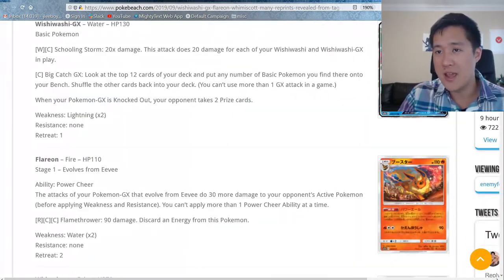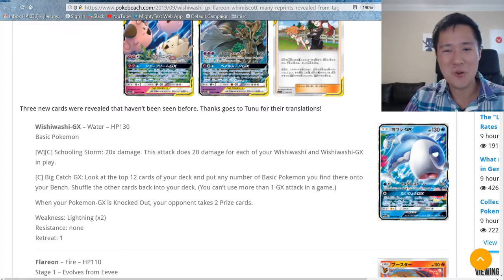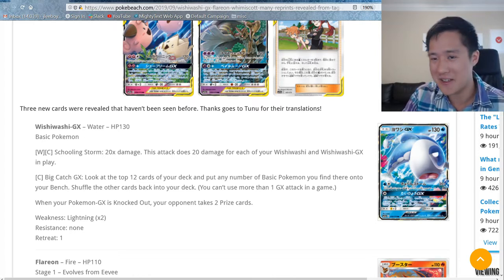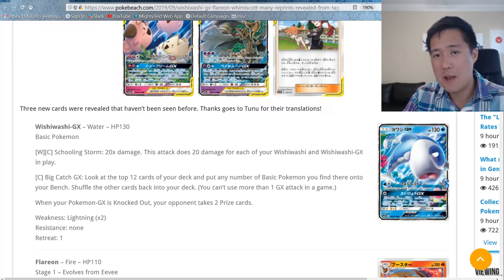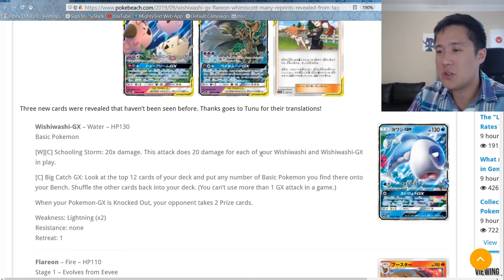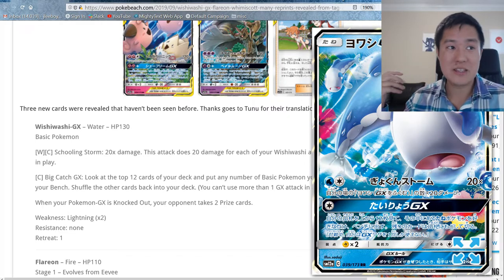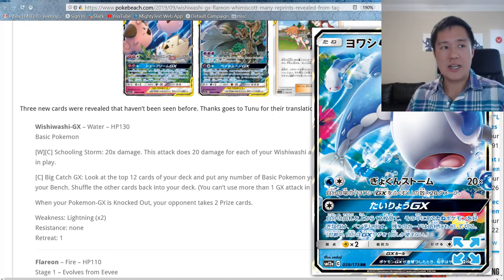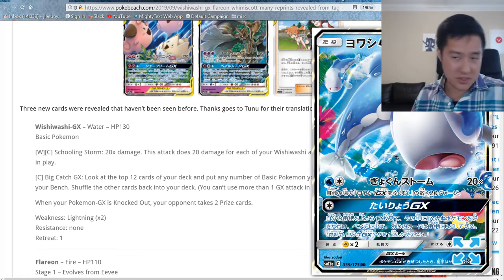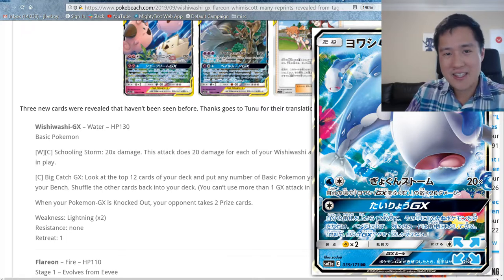Let's start with Wishiwashi GX. Wishiwashi decks are cool — they're about getting a bunch of Wishiwashi's that stack with each other. It's a Basic type with 130 HP. Schooling Storm does 20x damage for each Wishiwashi and Wishiwashi GX you have in play. I love cards like this — once you're set up, it's pretty cheap to do 120 damage, though there are still good fire decks out there with Reshizard and Blacephalon.